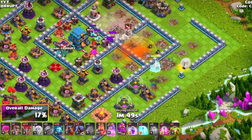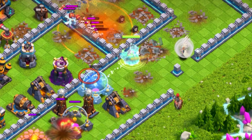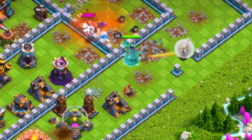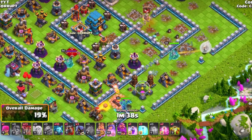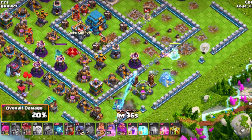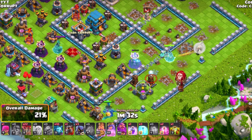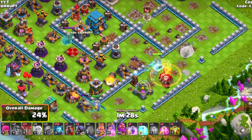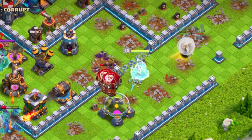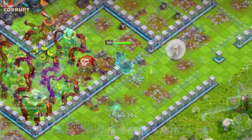You do want to make sure you're getting yourself in — so if you fail with Super Wall Breakers, you can always try again. In some situations you might not have enough Wall Breakers to get you into the core, but you do want to make sure you're cutting the other side of your funnel off for your Queen so she can actually go in. Using the Barbarian King is a good choice — he doesn't have any other reason than to funnel your Queen, as long as he doesn't steal your healers. This is where I would use the Overgrowth spell to get her to go towards the core of the base.